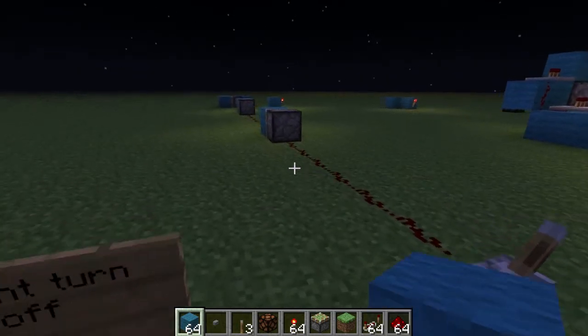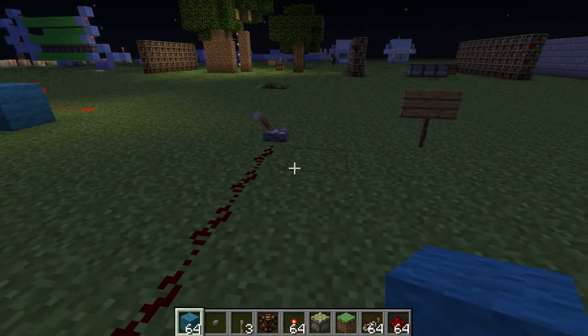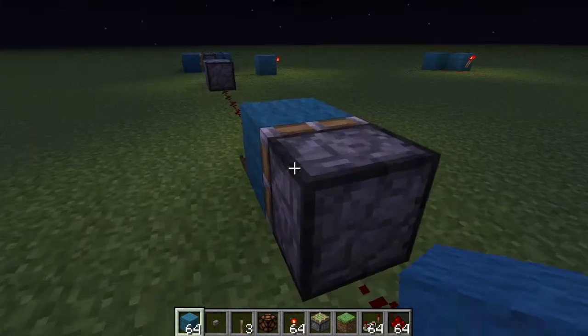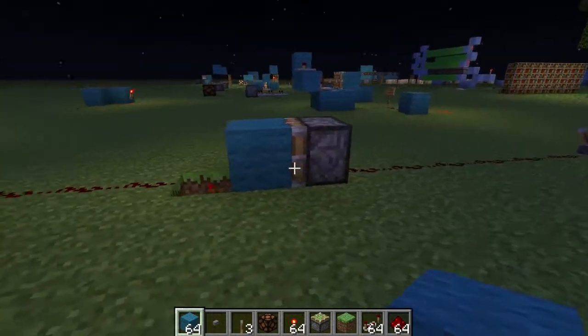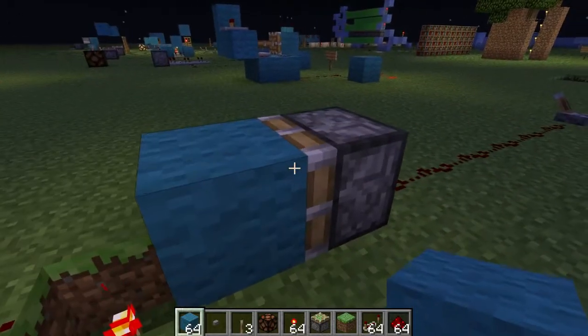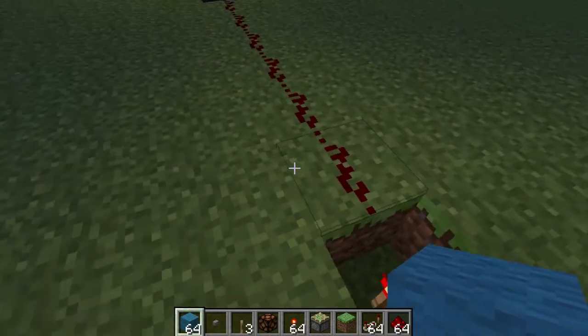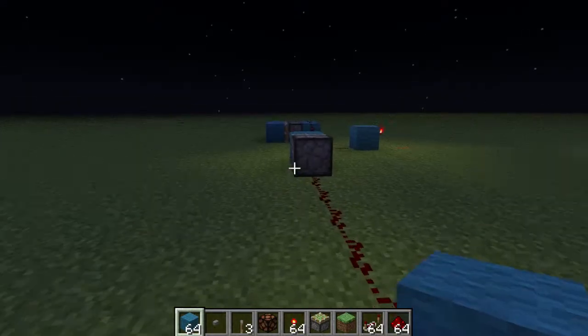This is basically instant redstone. When building traps or things that you want to be instant you don't want to be using repeaters because it makes delays. So instead of repeaters you can just set up this simple piston circuit. It's just the piston pushing a block over a torch, and when the block's over the torch it'll power this redstone — so that extends the signal from this torch instead of putting a repeater.